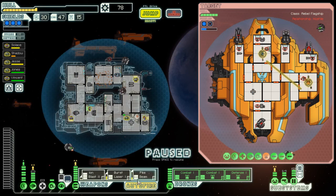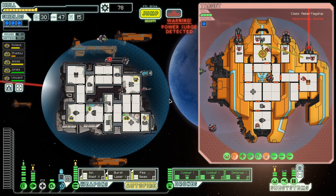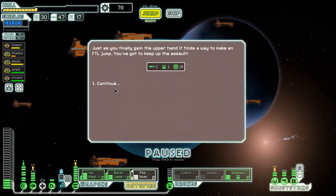All weapons are still active. Should I be taking out their weapons specifically now? Maybe the pike beam should be best aimed across here, burst laser on their drones, and ion on their shields. Maybe everything focused on their shields to take them down so our drones can actually do damage — hopefully they will outpace their drones. He has more things that I'd want to take out than I have things to attack him with basically. Holy shit, he's down! Pike beam is amazing! Just as you finally gain the upper hand, it finds a way to make an FTL jump. Cause of course it does, you son of a bitch. Gotta queue up the assault.